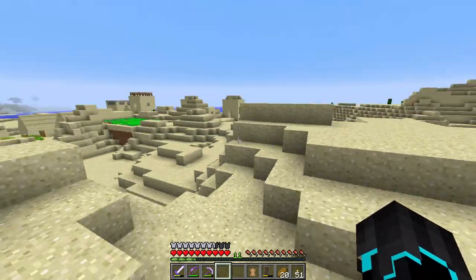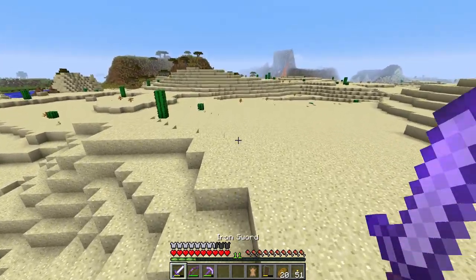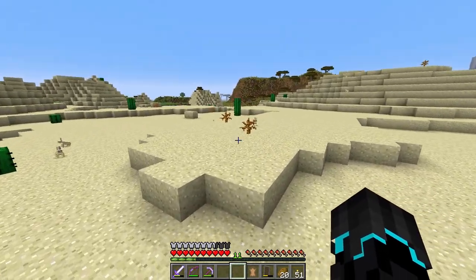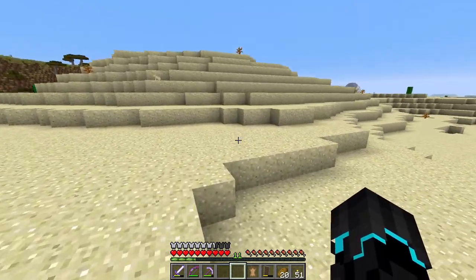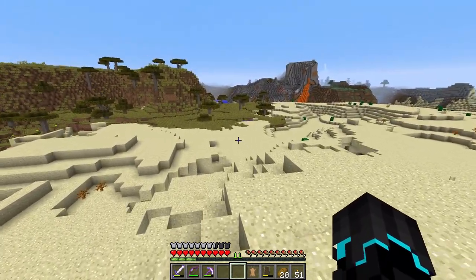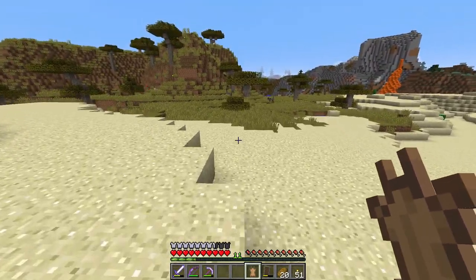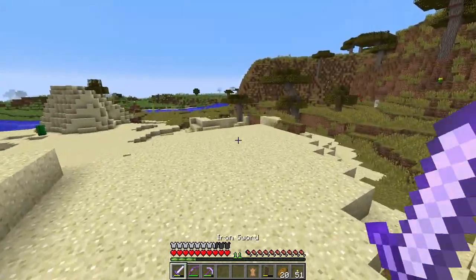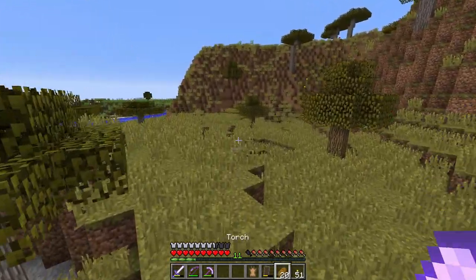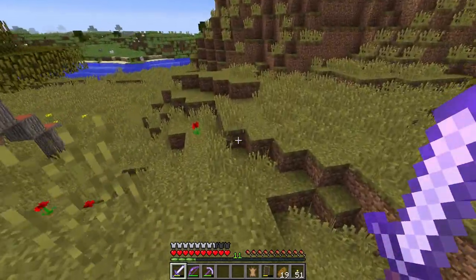In today's episode the objective is to protect this village. I'm going to do this one on camera and then do the other villages off camera as it's quite a lot of hard work. I'm heading back home with all this loot to check what blocks I have. I'll need cobblestone and more wood. It's only about a five-minute walk so I'll be right back.